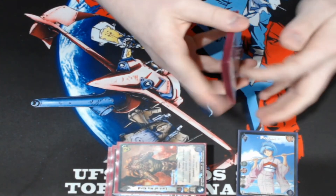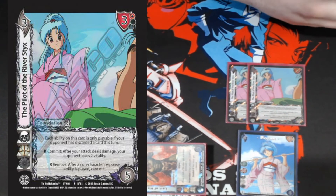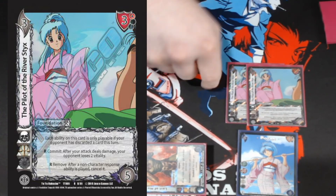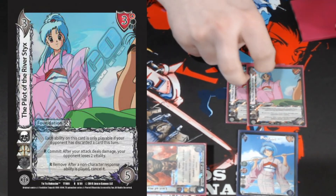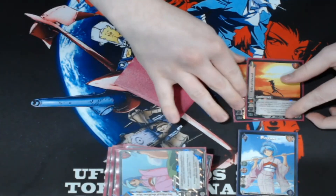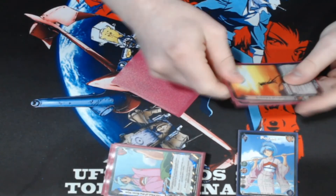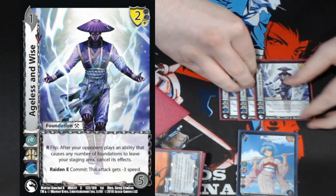Now for what I'll call the extras — you don't necessarily need them but you don't not need them either. We're playing two Pile of the River Sticks: after your attack deals damage your opponent loses two vitality just by committing it. It's almost like a worse version of Shell of a Proud Man — that one says after they don't block, this one says after it deals damage. Big thing: it only works if I've used the enhance on Botan, so only if they've discarded a card this turn. We're also playing double Radical Edward — hey, there's a problem card in your staging area, commit that. Really good versus assets currently, probably the best use of asset control foundation-wise.